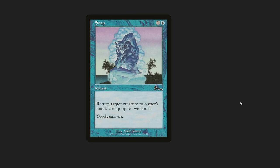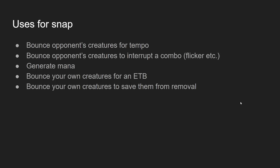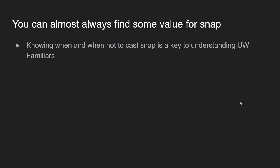So what does Snap do? Snap is one blue for an instant that says return target creature to its owner's hand, untap up to two lands. The main uses for Snap are to bounce an opponent's creature for tempo, bounce an opponent's creature to interrupt a combo like a flicker loop, to generate mana, to bounce your own creatures for an ETB, or to bounce your own creatures to save them from removal. Generally you want to combine two or more of these to try to get maximum value. The key is that you can almost always find some value for it, and knowing when and when not to cast it is key to understanding Familiars.